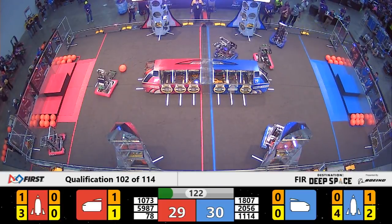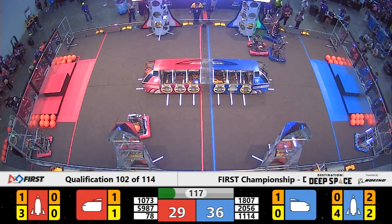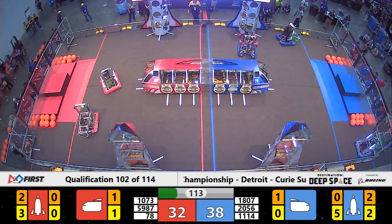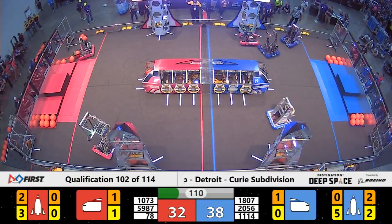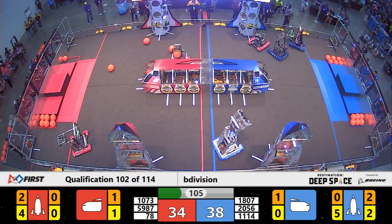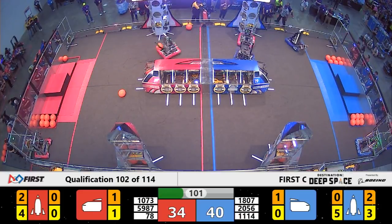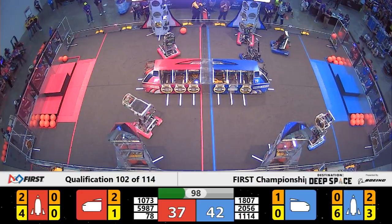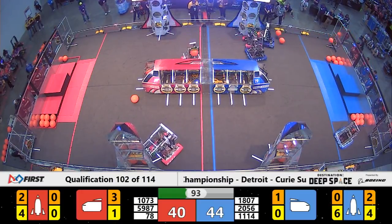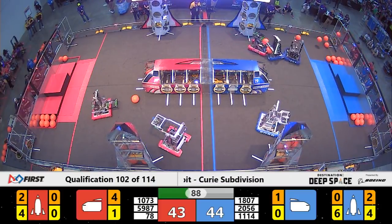Simbotics going back and forth between their human player station and the rocket for the Blue Alliance. However, they are up against some tough defense from 1073, the Force team. Even the Force team is not enough to prevent Simbotics from placing a hatch panel on the rocket, but they're still going to do their best to try. Looks like 1807 on Blue — that's Redbird Robotics — working on counter defense, helping pick away the Force team so that Simbotics is left to their own devices and able to score as much as they possibly can.